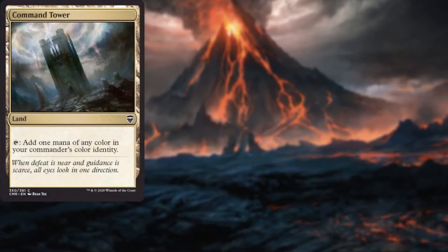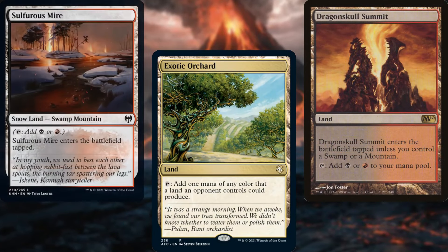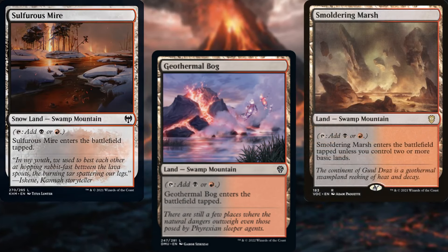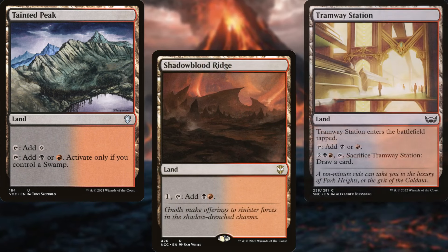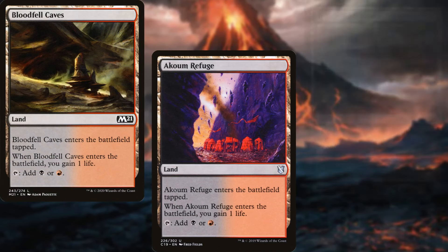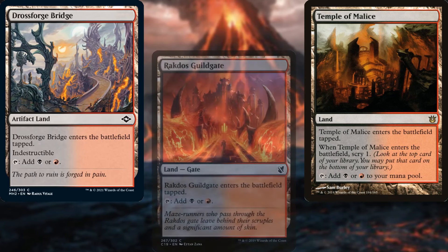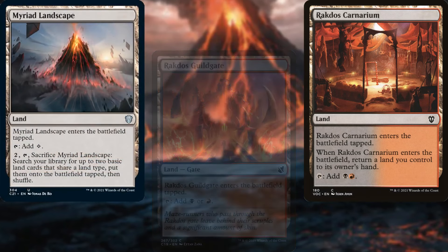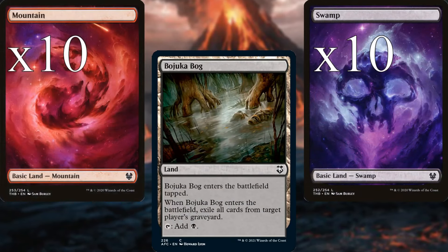The land base includes: Command Tower, Exotic Orchard, Dragonskull Summit, Sulphurous Mire, Geothermal Bog, Smoldering Marsh, Tainted Peak, Shadowblood Ridge, Tramway Station, Bloodfell Caves, Hakkoum Refuge, Temple of Malice, Drossforge Bridge, Rakdos Guildgate, Rakdos Carnarium, Myriad Landscape, Vajooka Bog, 10 Swamps, and 10 Mountains.